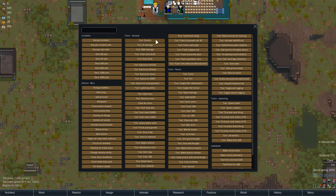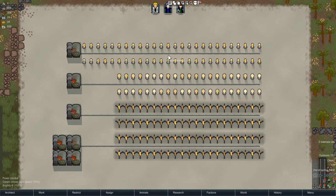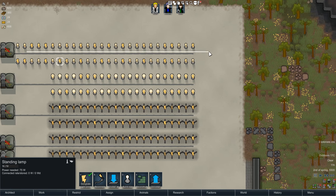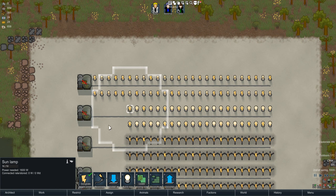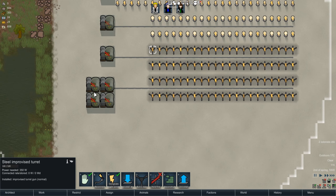So what I've gone ahead and set up are a few test grounds so I can show you how much power it generates in reference to what I'm trying to power. All of these are connected to the main line I've set out over here. We've got, first of all, standing lamps, then sun lamps, then improvised turrets, and then more improvised turrets — I've got four of them.